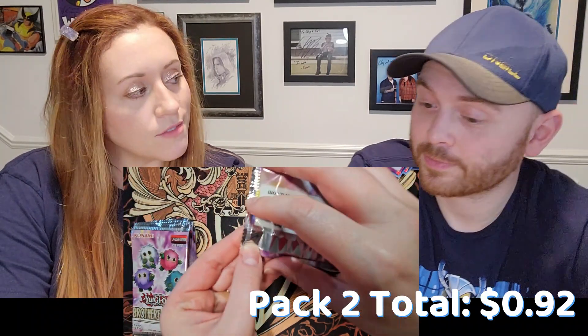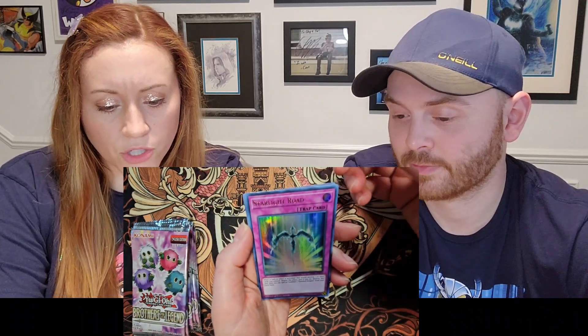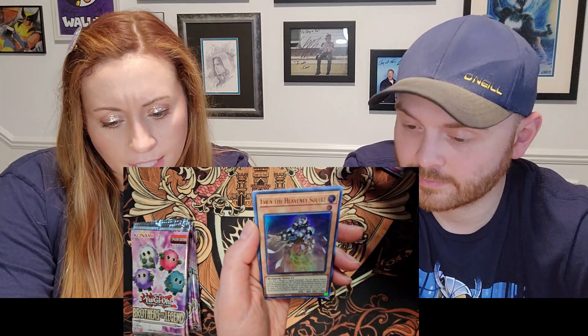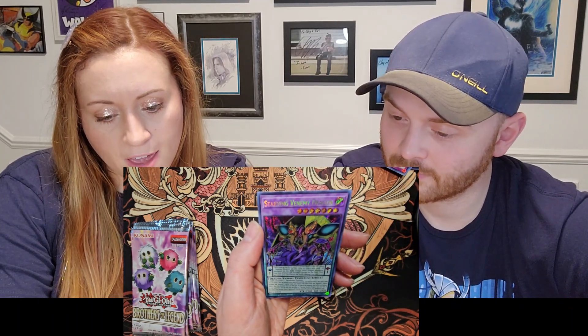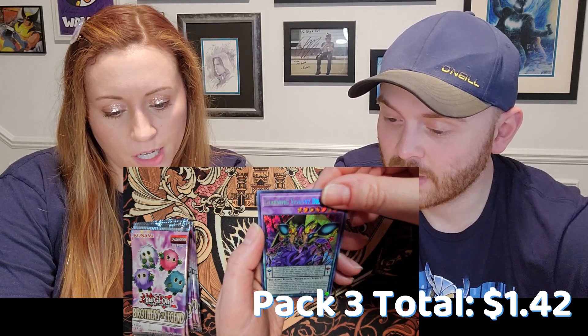A lot of these are ones I've seen before from this box or other packs pulled in this set. They were really pringled out. This one looks really nice though — Starlight Road, Ice Barrier, Idea the Heavenly Squire.